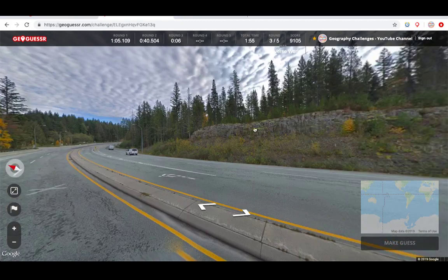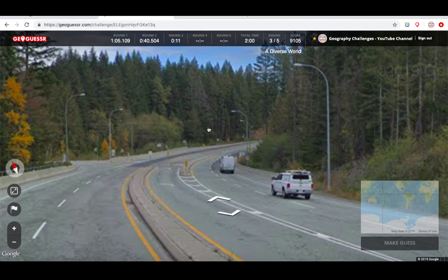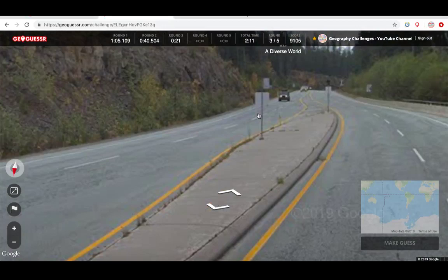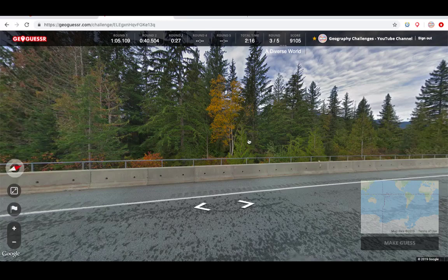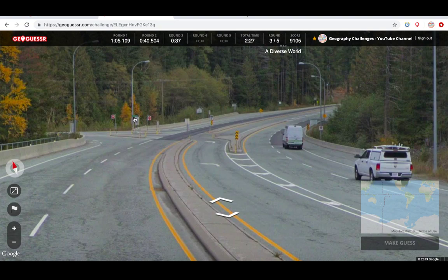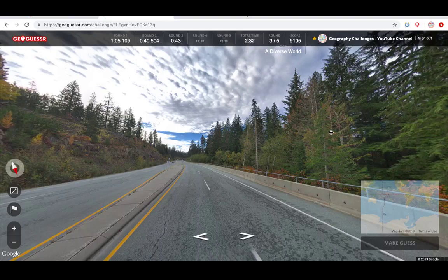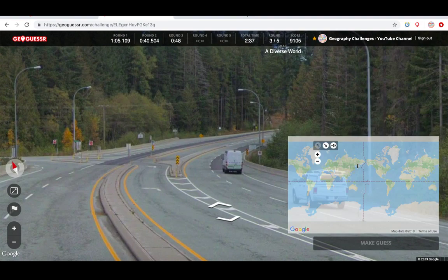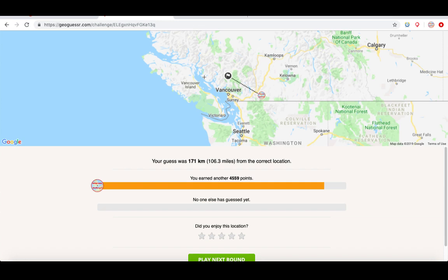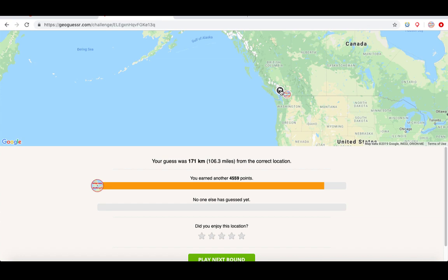Without too much trouble so far, but don't want to speak too soon. This one looks a bit tricky potentially — weird road markings I'm not familiar with. It does seem like it should be North America somehow. Maybe that kind of car, maybe also the green street name. I would be tempted to go for Canada. I'm going to have to do it without overthinking. Let's go around here in BC — we're actually right near Whistler there. That could have gone wrong. We're on eight.